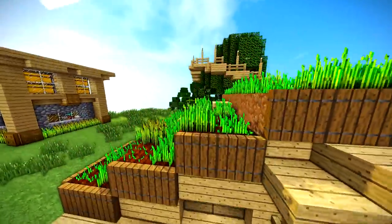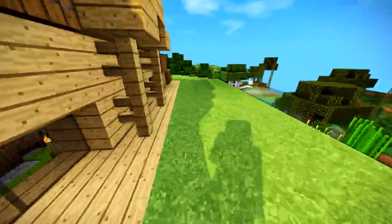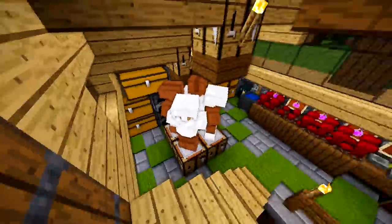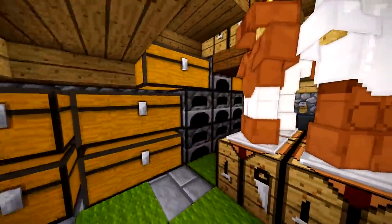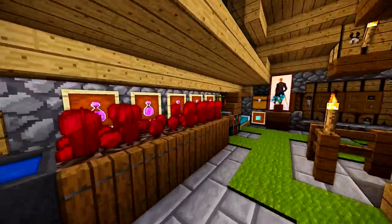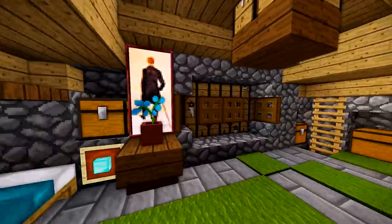On the outside it has a nice farm top which you can walk, collect your crops, and then hop inside and place them in your interior. The interior is really cool, very spacious, with a nice carpeting, some brewing, and a double bed — you could call it a two-player house if you wanted.